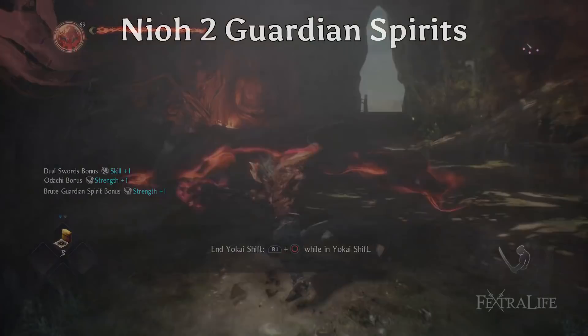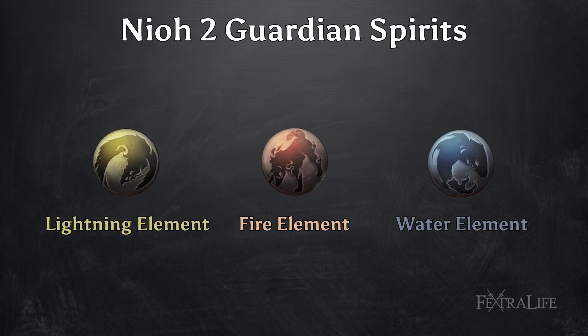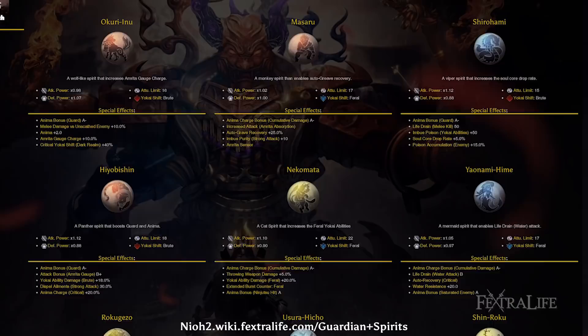Each Guardian Spirit also has an element associated with it, represented by its color. Red is fire, blue is water, and yellow is lightning. Guardian Spirits can be any of the three types — Brute, Feral, and Phantom — regardless of their element.